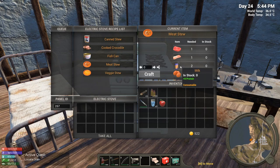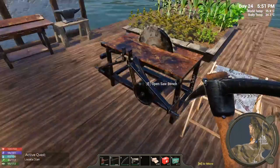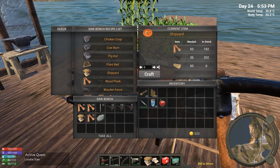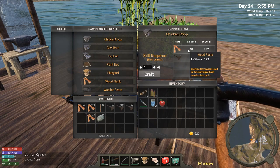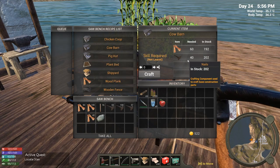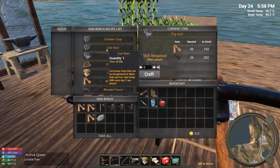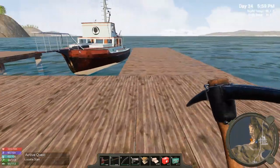Meat stew — you need milk! I thought it was juice. So it looks like I'm going to have to build one of the cow barns before too long, because I need milk, bacon, raw meat, and eight eggs. I already have prepared the chicken coop — 34 planks, 24 nails. Cow barn is 60 planks, 40 nails. Pig hut is 50 planks, 34 nails. I have everything to do all three of those but I need three levels to learn them.